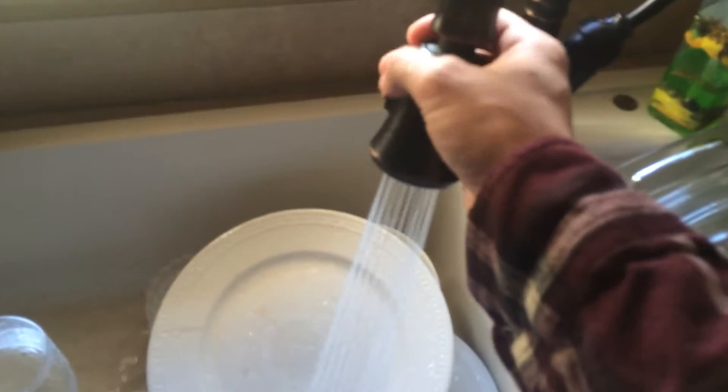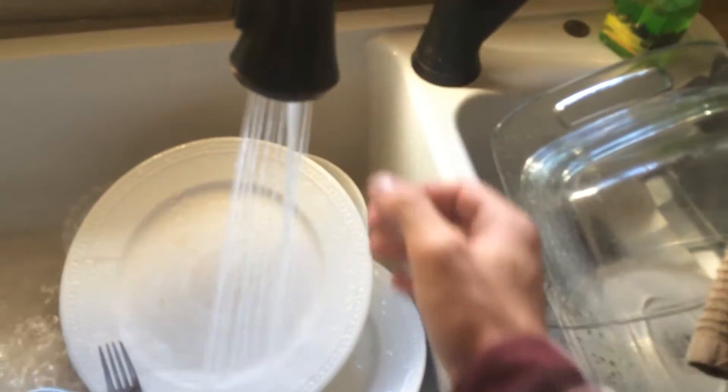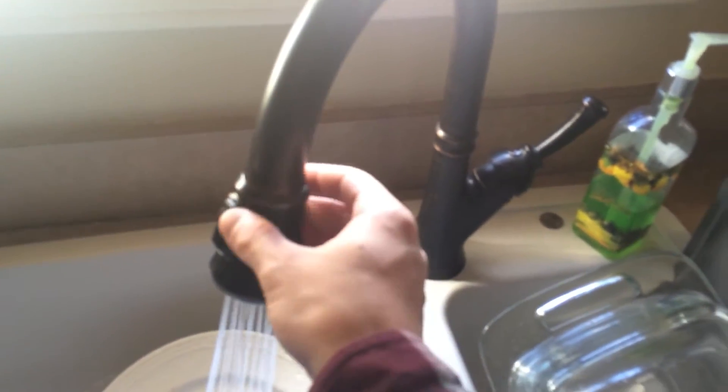First you're going to need some water and a switching mechanism on it. Make sure it extends. This is my EA exclusive pre-ordered sink with the Season Pass. This right here is DLC — only people who got the special pre-order can get it.